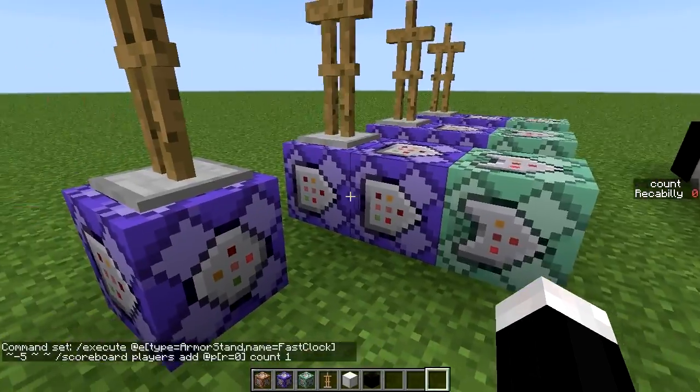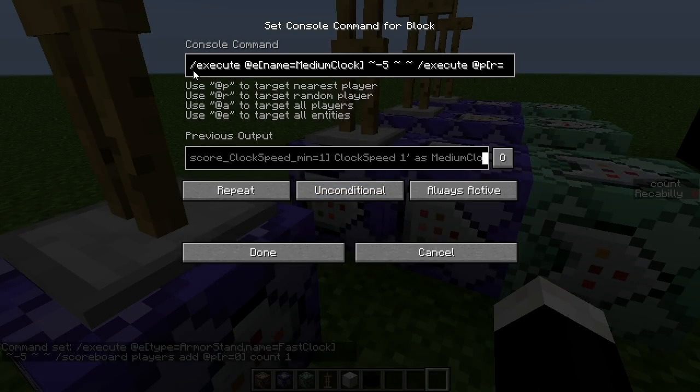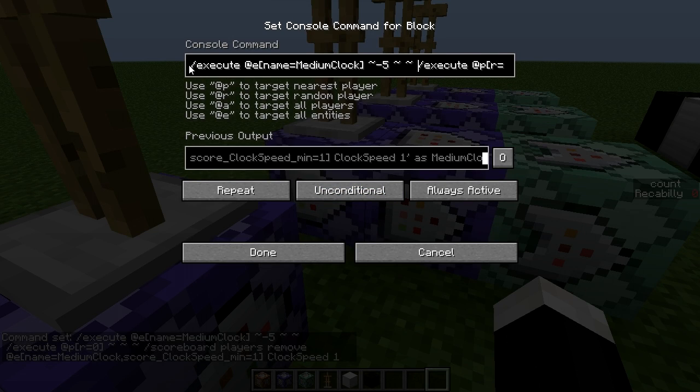Now these ones are all pretty similar. We have an execute at entity whose name equals medium clock - that's this guy - and it's going from negative five X. So in the direction execute at player whose radius equals zero, that's basically saying if I'm in that spot, then do the next command: scoreboard players remove at entity whose name equals medium clock score clock speed min equals one. Clock speed one.